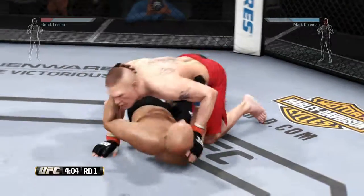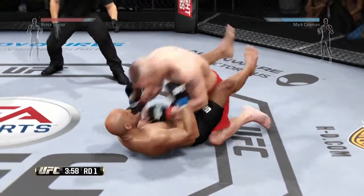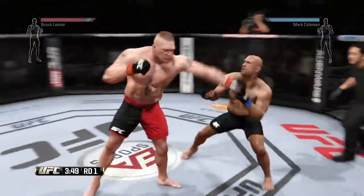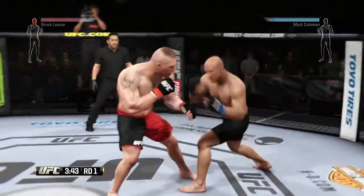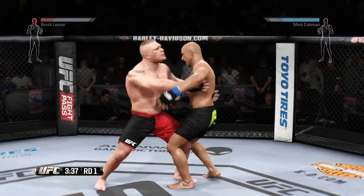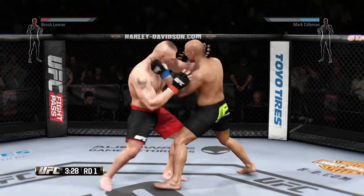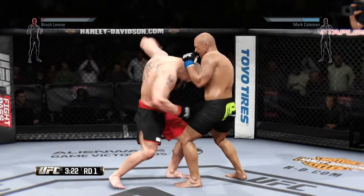Lesnar with the left, and he connects with the left. He's earned the reversal. He's able to get back up. Hard hook, and he is punishing his opponent. There's a nice knee to the body. He's got double underhooks. Right to the temple. Back to over-under control. Good right by Lesnar. He locks up the Muay Thai clinch, both guys trading shots.